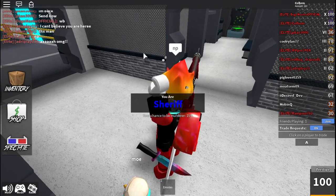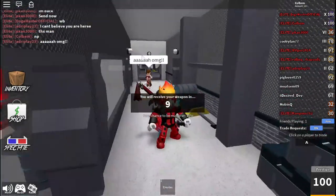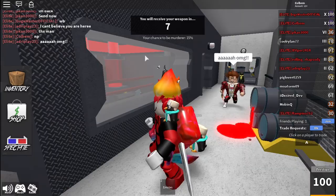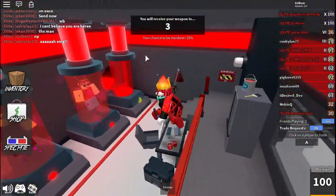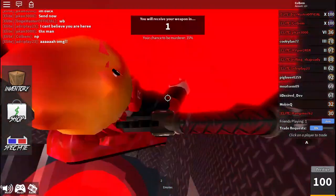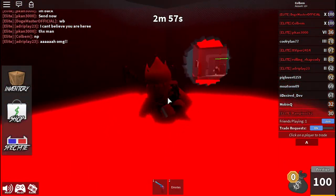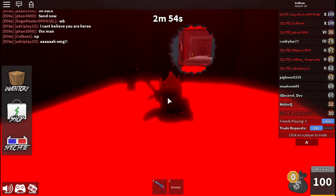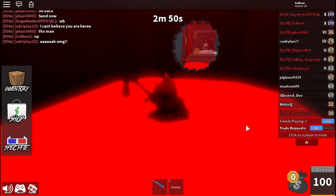We're going to end the video here. We unboxed three legendaries and traded one for a godly, so we kind of did unbox a godly indirectly. I found a hiding spot in the lava pool — I didn't know you could hide there. That feels like where I belong.